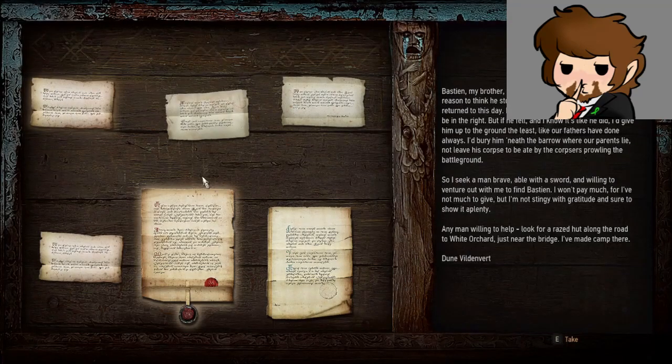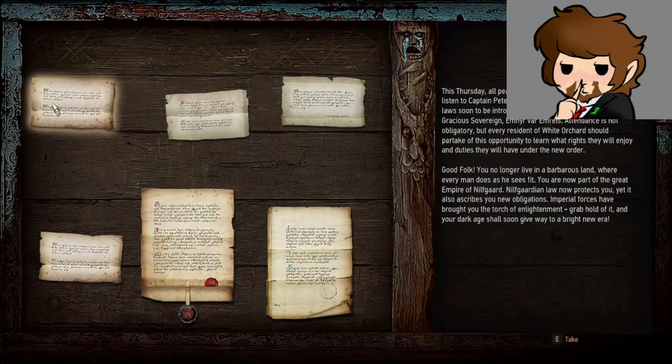This Tuesday all peasants living nearby are invited to come listen to Captain Peter Gwen leave speak to the subject of laws soon to be introduced in these lands, by order of our most gracious sovereign Amir Var Emerus. Attendance is not obligatory, but every resident of White Orchard should partake of this opportunity to learn what rights they will enjoy and duties they will have under the new order. Good folk — you no longer live in a barbarous land where every man does as he sees fit; you are now part of the great Empire of Nilfgaard. Nilfgaardian law protects you, yet it also ascribes you new obligations. Imperial forces have brought the torch of enlightenment — grab hold of it and your dark age shall soon give way to a bright new era.